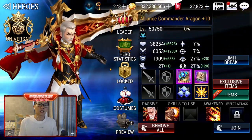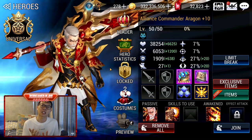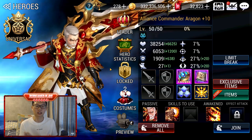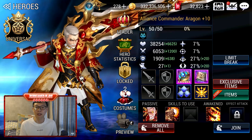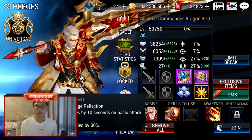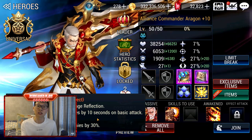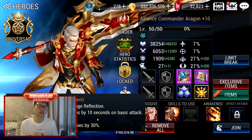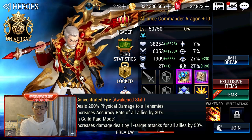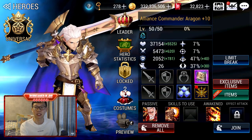I have 2 Aragons. For Guild Raid, sometimes you need a Counter-build Aragons, and for Heavenly Stairs, sometimes you need an HP Aragons — especially if you have Aeris on the field, you don't really need Counter-Aragons. I also use Aragons in Siege Defense because he decreases Crit Rate of enemies by 30%, which can heavily reduce incoming damage. For Siege Defense I go with HP, but you can also use Counter-Aragons there because you want to delay time.